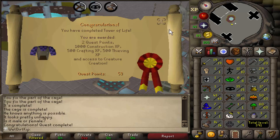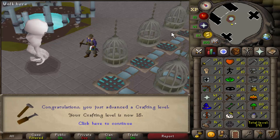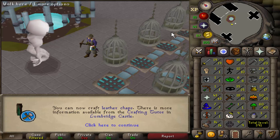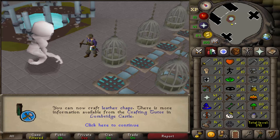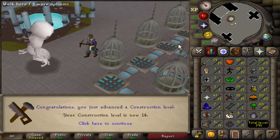We also got a Crafting level out of that. Mainly wanted to do this now for the Construction XP. We also unlocked the Tower of Life itself, which is going to be really useful later on when we start collecting secondaries — for iron men this place is pretty much a necessity, and for ultimates I'm going to assume it's a necessity as well. Specifically for red spider's eggs, and the more Ardougne diary tiers we complete the more noted drops we get from different monsters around here.